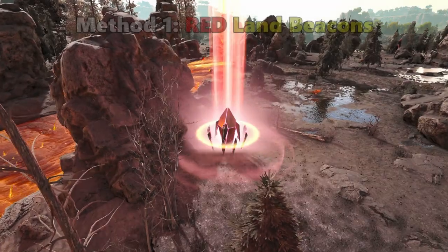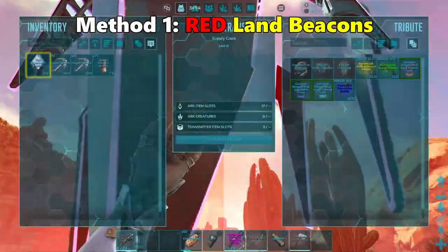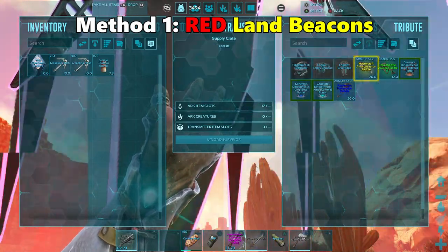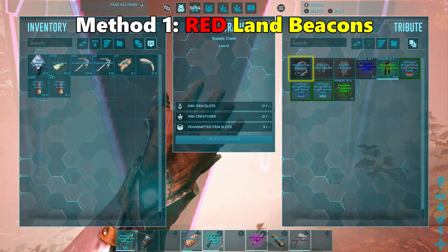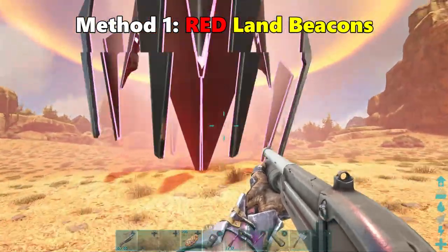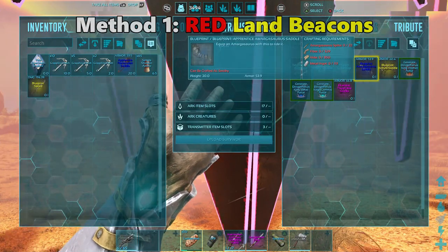The first method is going to be the Red Land Beacons. They are still pretty rare in these drops, but I have found at least 4 Amargosaurus saddles and blueprints from picking up Red Land Drops. Here are a few of the examples that I've found in the drops.